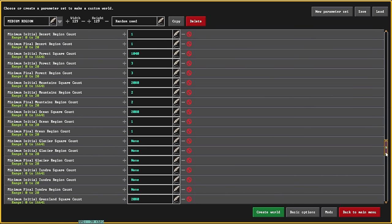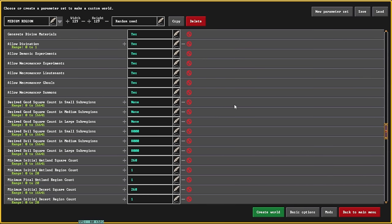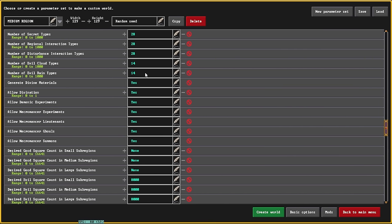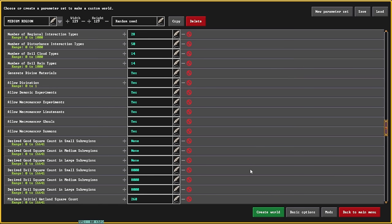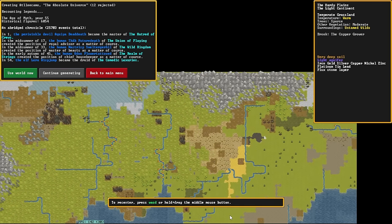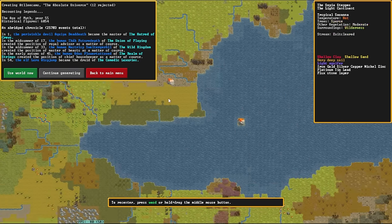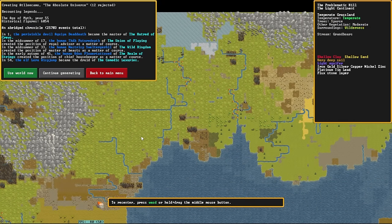Now it's time to generate an evil world. The goal here is to set all of our evil requirements to zero — I've already set all the good regions to zero — and we're going to set everything to 8,000, increasing the evil biome numbers considerably. I'm going to scroll up and set the number of secrets to 50, which should double the necromancy and increase the amount of evil tenfold. Keep in mind, doing this might make certain factions go extinct and may make the world unplayable. After generating, there's a huge mountain range that's all evil and this entire desert is haunted, but there are still large patches that aren't. I think this world could do with more evil.